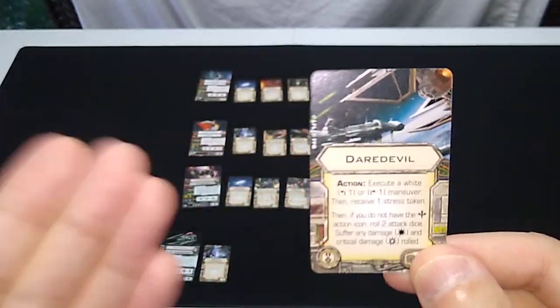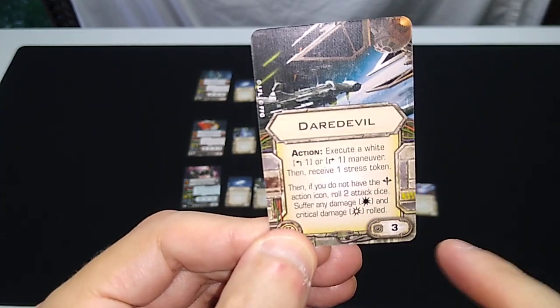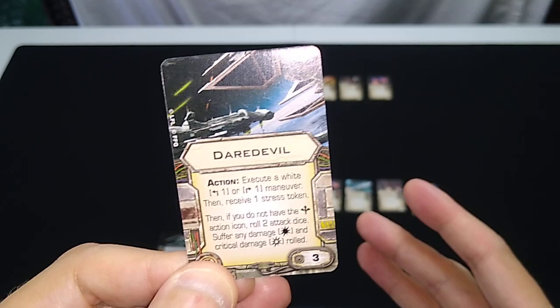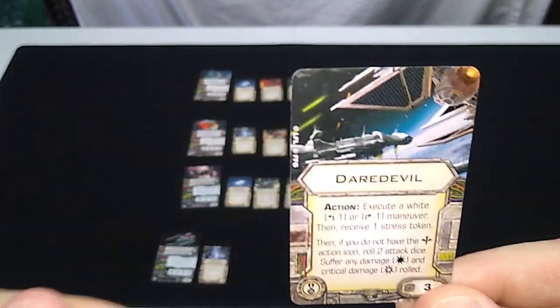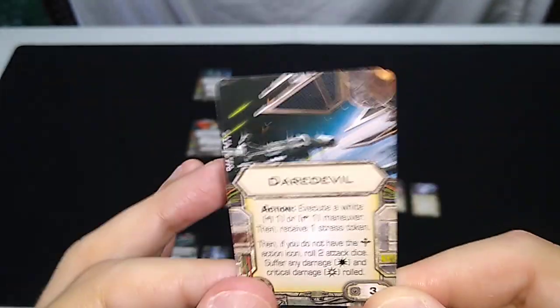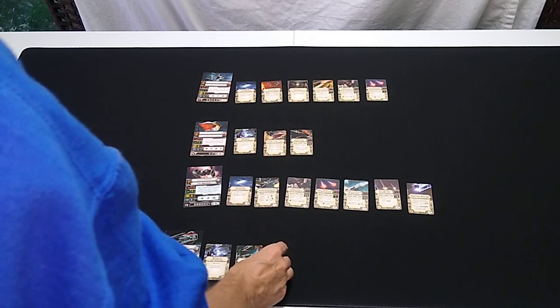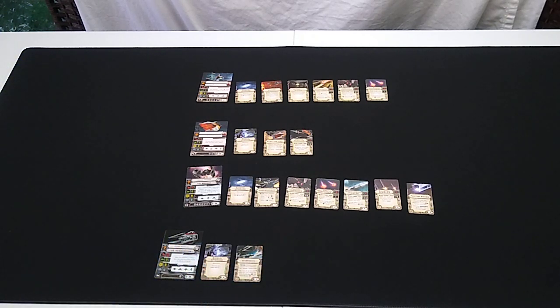The TIE Interceptor can't do that maneuver natively, so that's why there's a stress token. The rest of the card doesn't apply to the TIE Interceptor because it has the boost ability natively in the actions bar, so the potential damage doesn't come into effect. It might not be the best upgrade, but that's what we're going with. I'll try to employ it — it's easy enough to do a green maneuver in the next round to shed the stress.